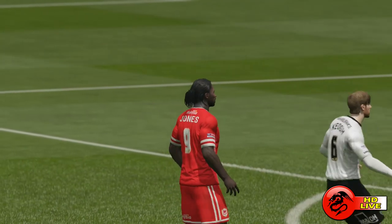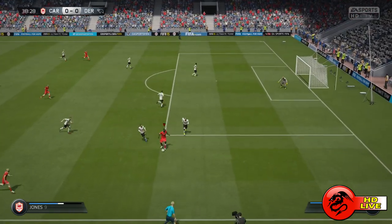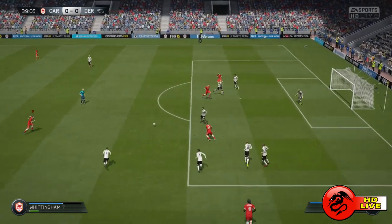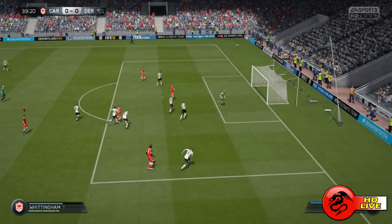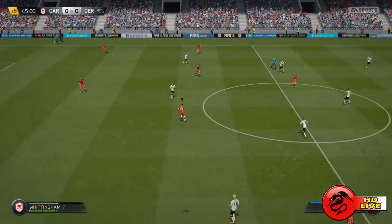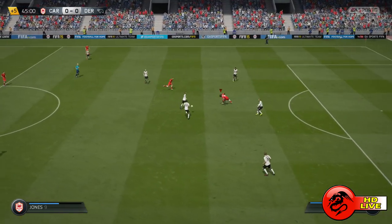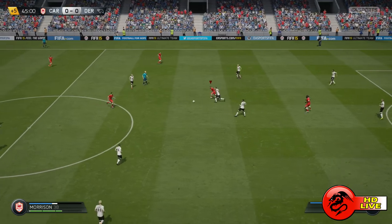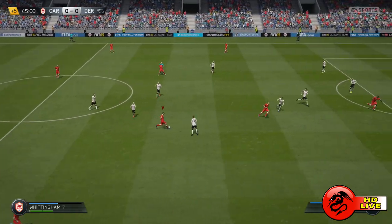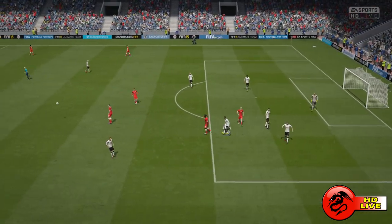Morrison with a good ball to Cameron Jones — Cardiff looking to press. Cuts inside, good ball into the box. Morrison looks for Bentaleb. Whittingham gets the shot away but it's just gone wide. Peter Whittingham with the effort there. Juan Cala and Whittingham link up, looking for Cameron Jones — but the referee's blown his whistle. Half time, it's 0-0.